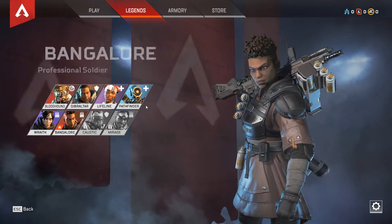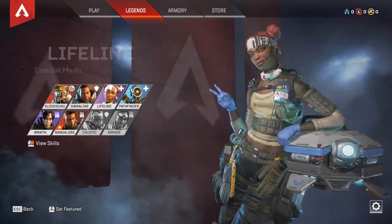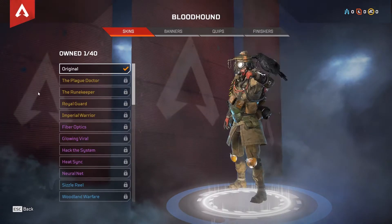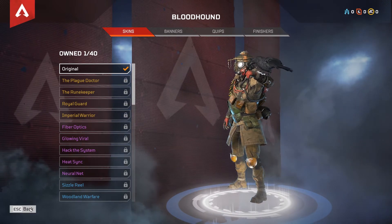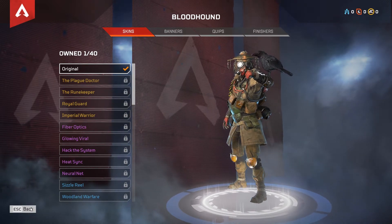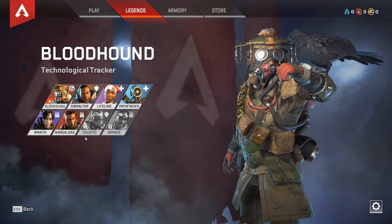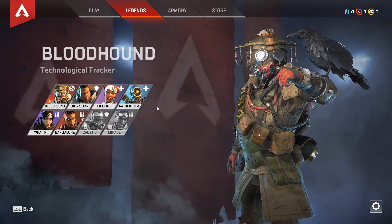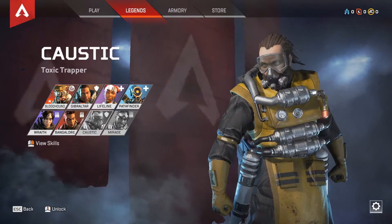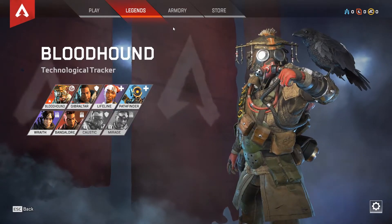Quick overview: the heroes, or legends as they're called in this game — you start with six of them unlocked: one tank, two supports, two more fighting-based ones, and the tracker, which I'm actually not completely sure about. Reminder: you are seeing me play this as a first-time player of Apex Legends. There are two legends that are locked and you can buy them with in-game currency, so don't worry, they are not pay-to-win.